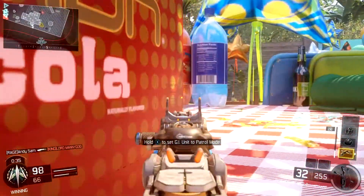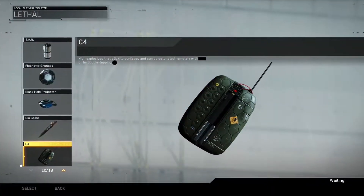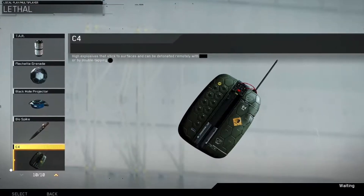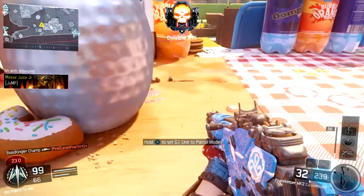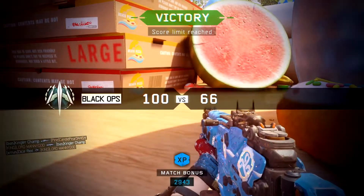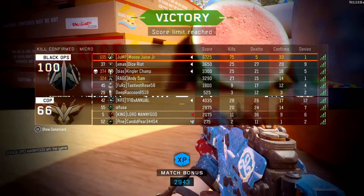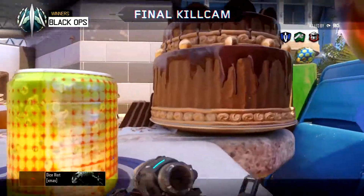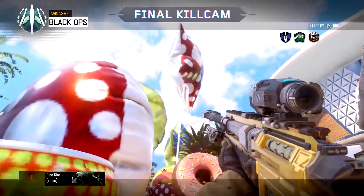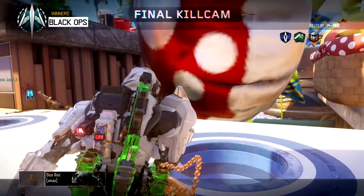The final lethal we have is the handy dandy C4. This is a high explosive that sticks to surfaces and can be detonated remotely. Nothing new here — throw it on the ceiling, throw it on the wall, throw it on B while you're playing Domination and kill everybody. These are the 10 lethals in Infinite Warfare. Hopefully you guys enjoyed this video — let me know your favorite lethal down below in the comments. Make sure to hit that like button, subscribe, and as always, guys, thanks for watching.